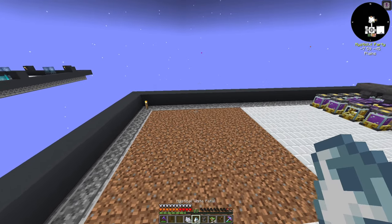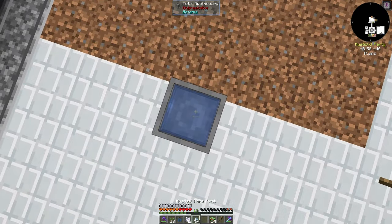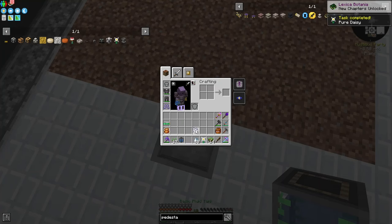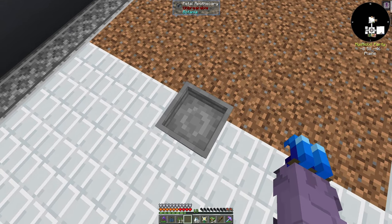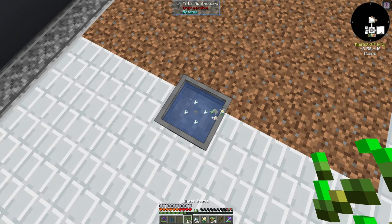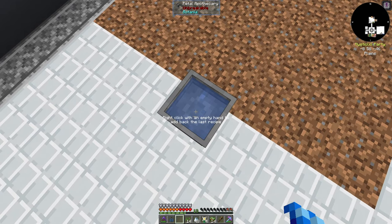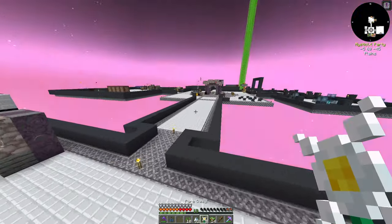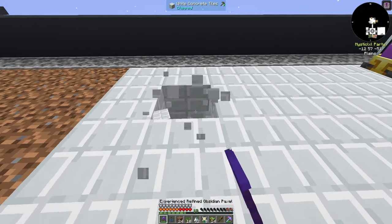With my apothecary here, I'll place water in it, then four petals and a seed, and we'll get our pure daisy. What's really nice about Botania — and this has been in the mod for a very long time — is you can just reuse the same recipe by right-clicking with an empty hand and throwing your seed back in, so you don't have to place each petal in individually. We'll make ourselves about eight pure daisies, and we'll grab some dirt since we don't have any.